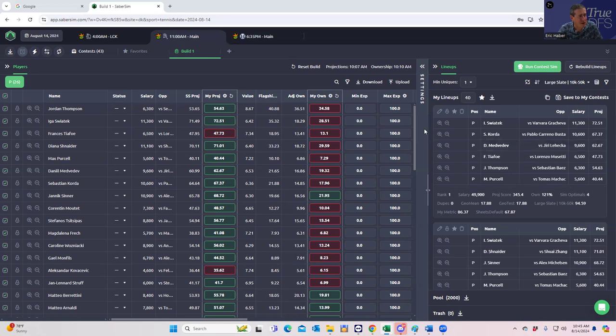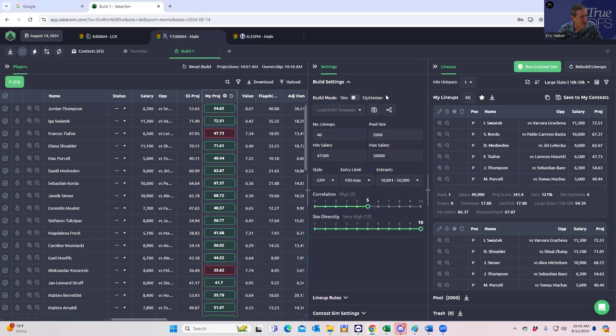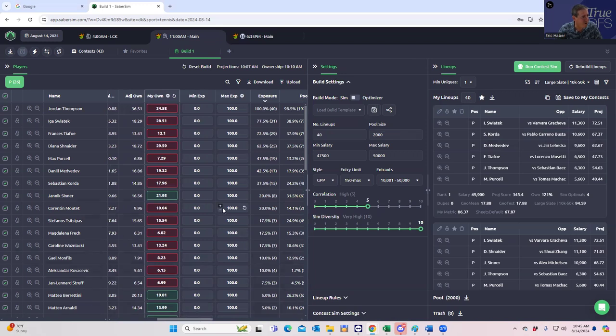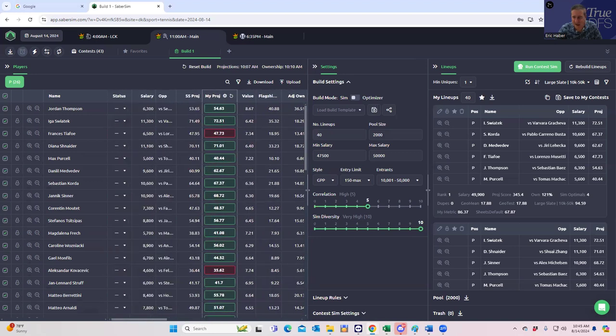I built 2,000 lineups. Without running the sims, I'd be getting 100% Jordan Thompson, which is very interesting. It's because Jordan Thompson at $6,300 has winning chances of about 60%, and if you've got a 60% win chance at that price, he's going to project really strongly as huge chalk. So I wonder if playing some fade against him is a decent bit of leverage.